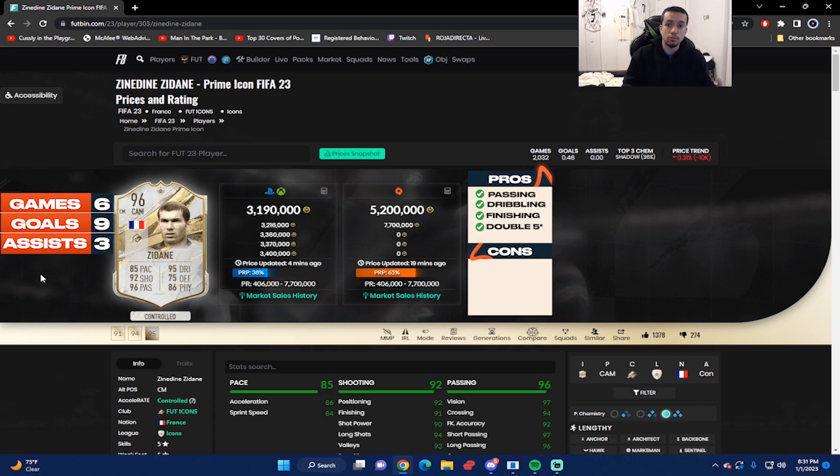This 96-rated Sedan was absolutely fire. Pros right off the bat: the dribbling — he felt so good on the ball with all those dribbling stats being 90-plus: ball control, dribbling, composure, reactions. Very, very good from the card — that's a huge pro. Another pro is the double five-star for both skill moves and weak foot. He can shoot or pass with either foot, and you can go in any direction without worrying about turning onto the weaker foot.